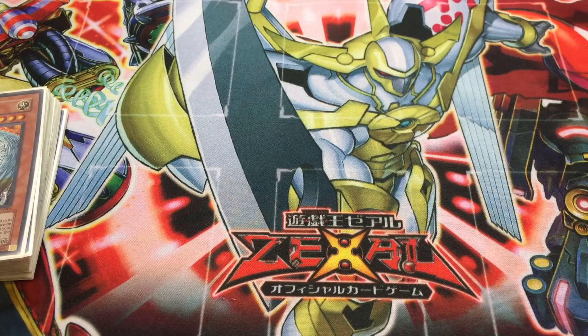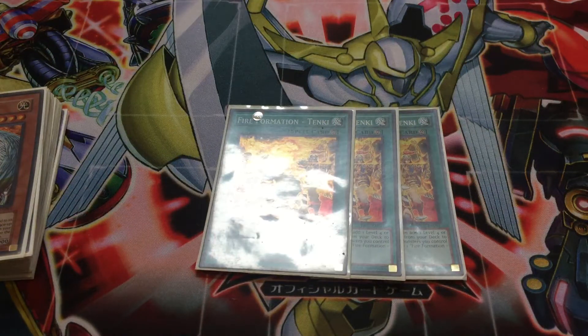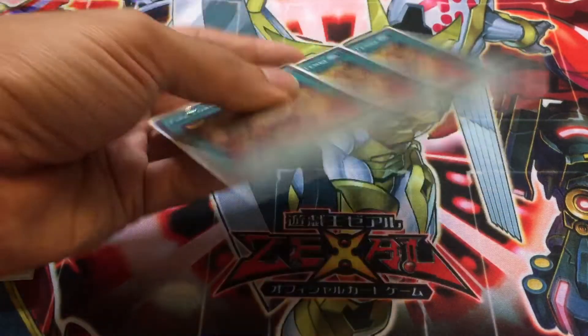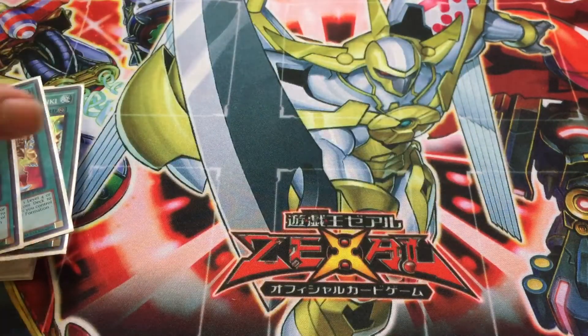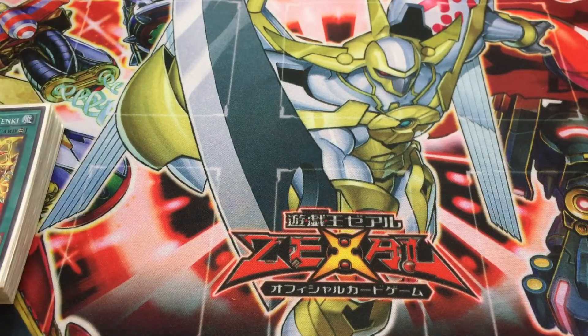Moving on to the spells — of course we have three Tenkis. You want to get Bujin Beast Warriors, specifically Yamato, to your hand as fast as you possibly can. These guys are the main parts of your deck, and Tenki also gives that nice 100 attack boost, which can actually be pretty good to boost the already high attacks of your Bujin monsters slightly higher to get over certain threats.